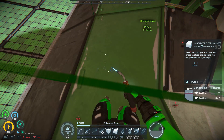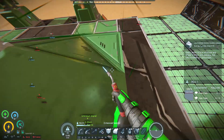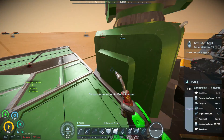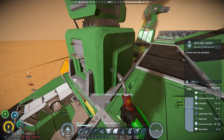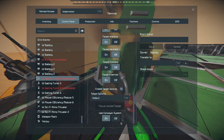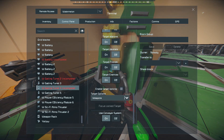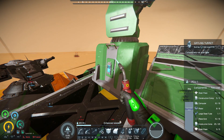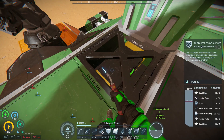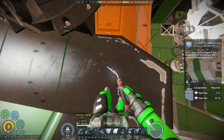I'm down a turret — I think I'm actually down two turrets, because there were two incomplete turrets. What is with me and not setting up turrets? I think the assault cannon did more damage to the front of watermelon than anything that the drones did.